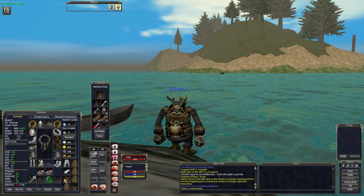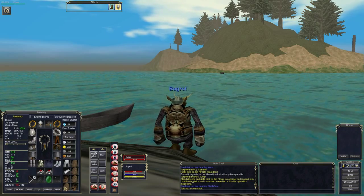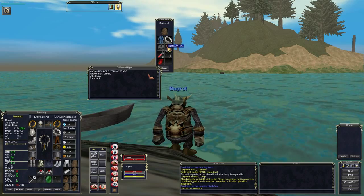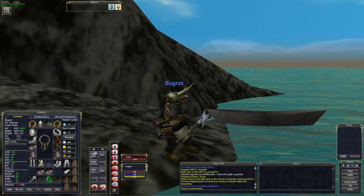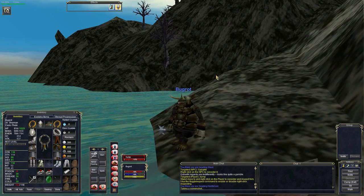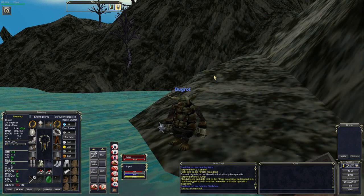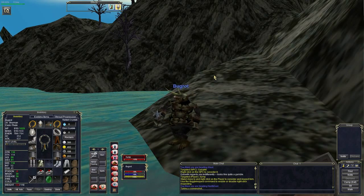We do have the drake scale and we do have the pipe - the driftwood pipe. I might have a smoke of that before I hand it in. So essentially I've got the tough things I need to do the quest - to get the cloak. I need to get myself a banded cloak and I need to get some more dufferinite, which is bloody expensive.